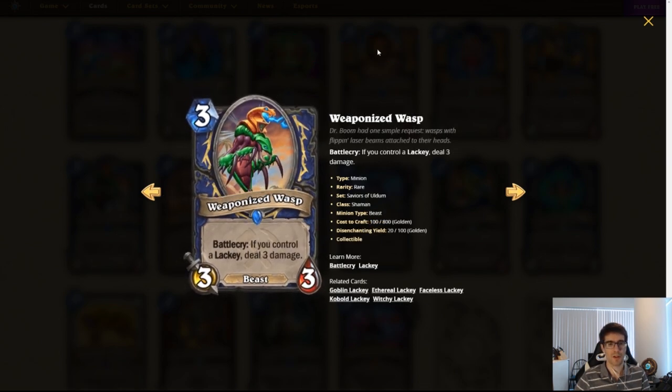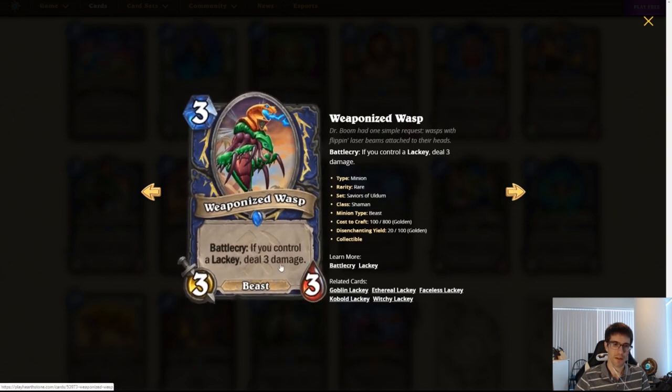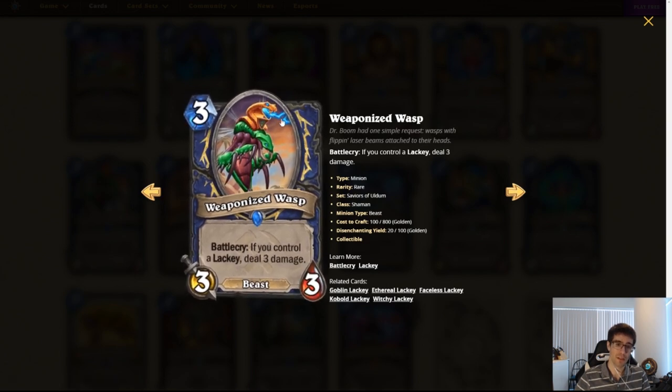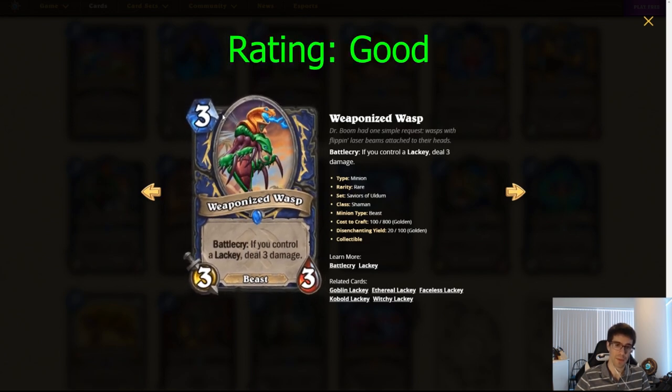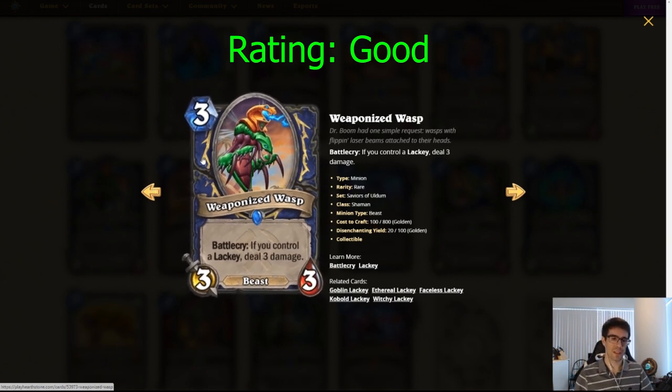And here's the Shaman card I was talking about: Weaponized Wasp. Three mana, 3/3 Shaman minion — and it's a beast. Battlecry: if you control a Lackey, deal three damage. This card is insane. Especially since we've seen Shaman have one more Lackey generator, and perhaps there's even more still to be revealed. Even just with Cable Rat and Evil Totem, this could see play. This card is insane.